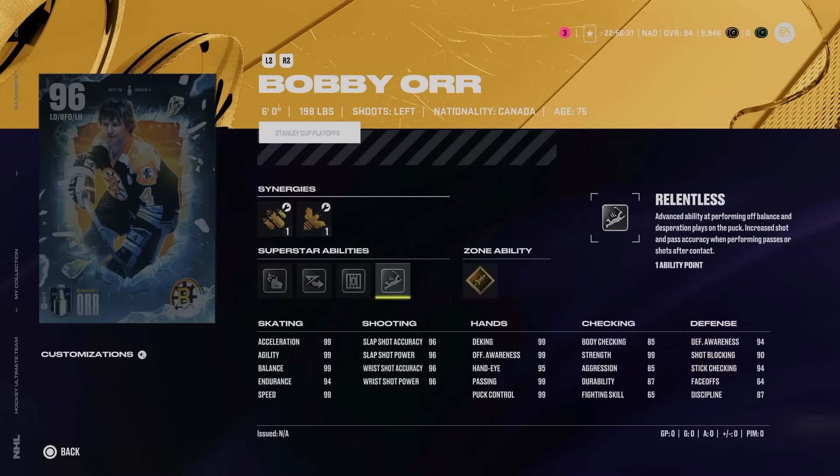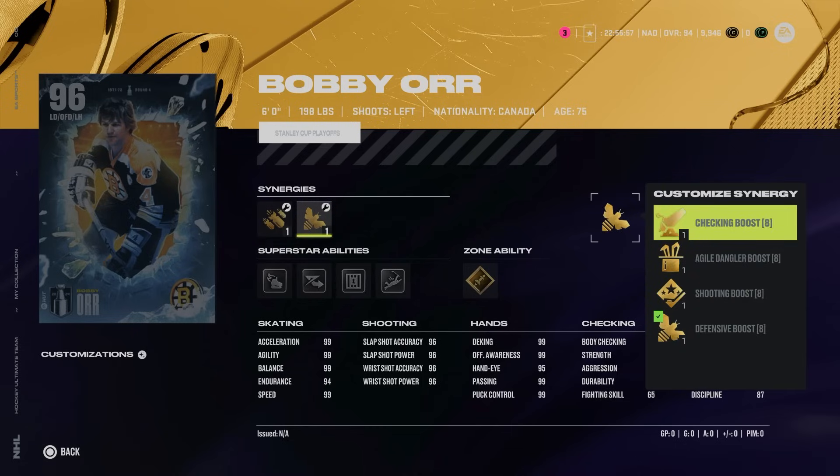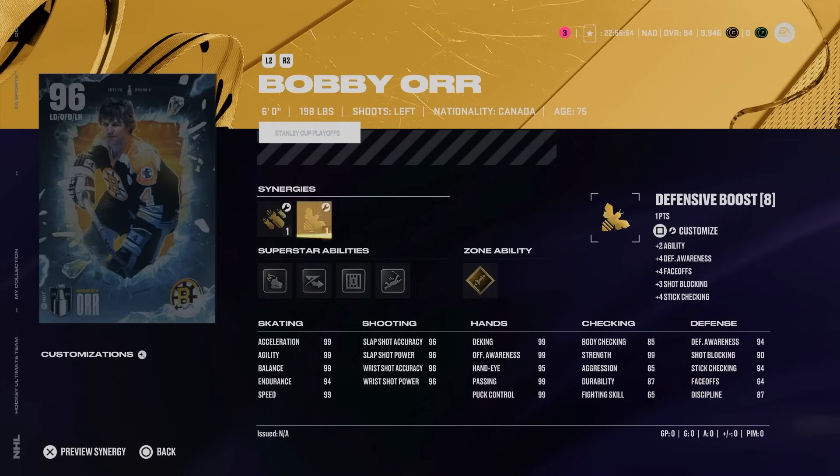He's got gold Heat Seeker, which has proven to be very effective in NHL 24. Relentless is completely useless but makes total sense for Bobby Orr. Shut Down is going to really give this card the ability to do some things defensively — it's proven to be one of the better defensive abilities in NHL 24. Elite Edges definitely has its usefulness, as does Wheels. With defensive or two-way defenseman you can get that defensive awareness up to almost max. Combine that with defensive boost, but you probably want checking boost to get body checking a little higher, as that's really lacking especially considering he's not overly big.